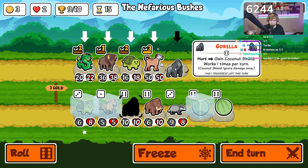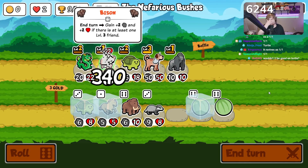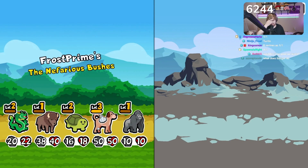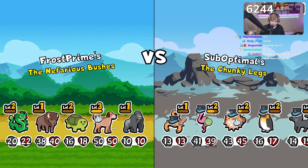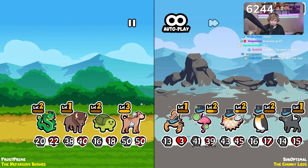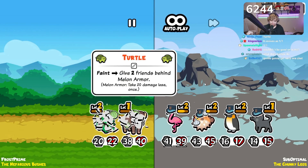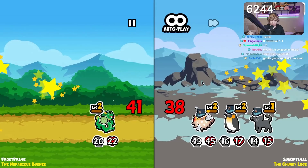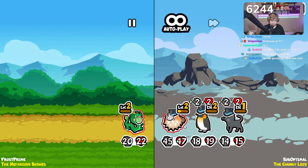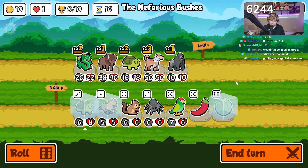I think gorilla might be better here. Gorilla's definitely better this round, and then we want to level it up. We could have double-turtled and then that would have given this guy melon armor, but I think this is fine. Little poison action. That poison gets two kills — that's unfortunate. Might lose this one. In fact I think we do lose this one. Well done. Alright, here comes the last round baby — this is for all the marbles.